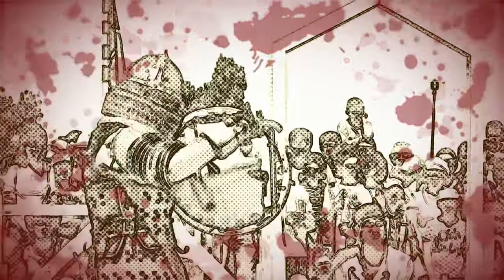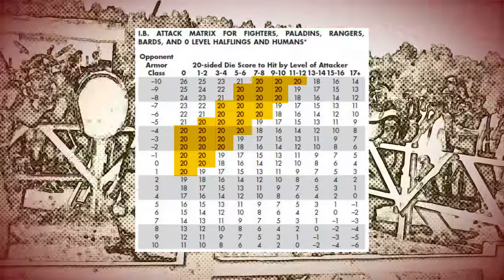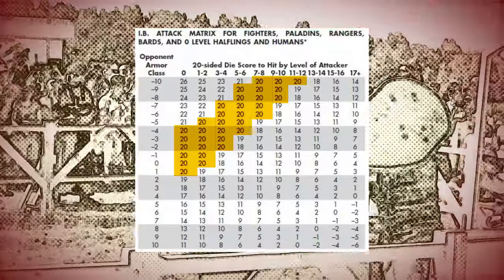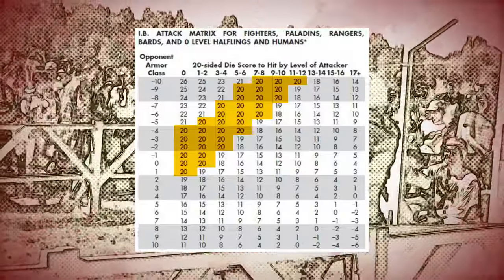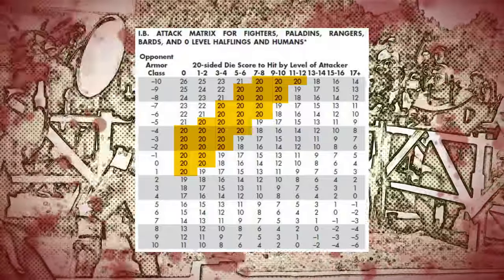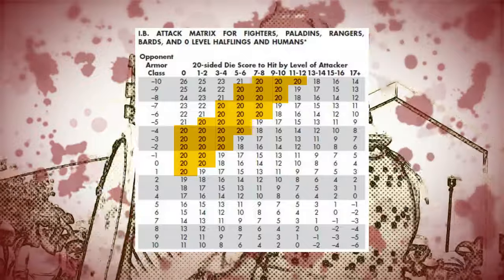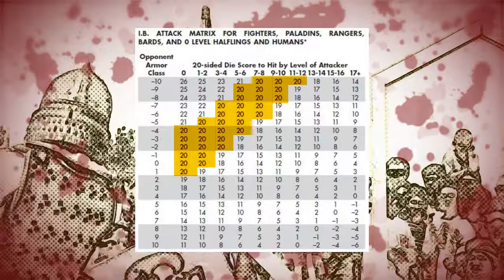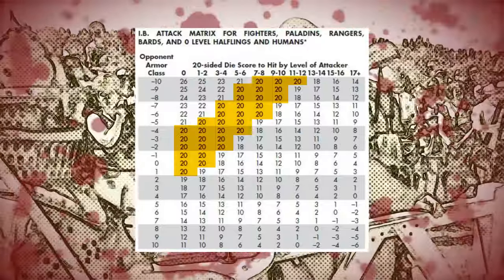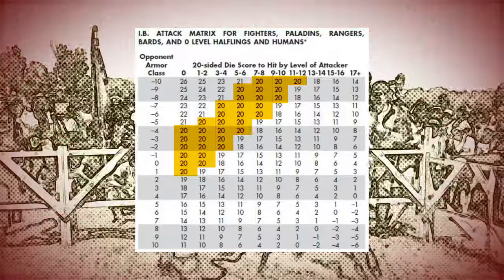One thing that does offer a saving grace towards criticals in some form is the elimination of what I call the 20 plateau that exists in 1st edition, Moldvay Basic and Becmi versions of the game. This is those areas of the combat matrices where 20s appear concurrently, both vertically by armour class and horizontally by attacker level. For example, a fighter of 1st through 6th level requires a 20 to hit armour class minus 5. This lends significance to a net roll of 20, rewarding it with a greater impression on the attack tables than any other dice result.